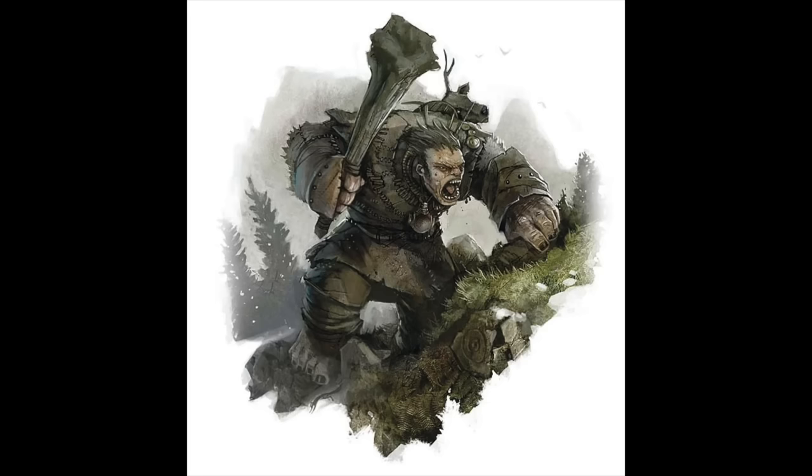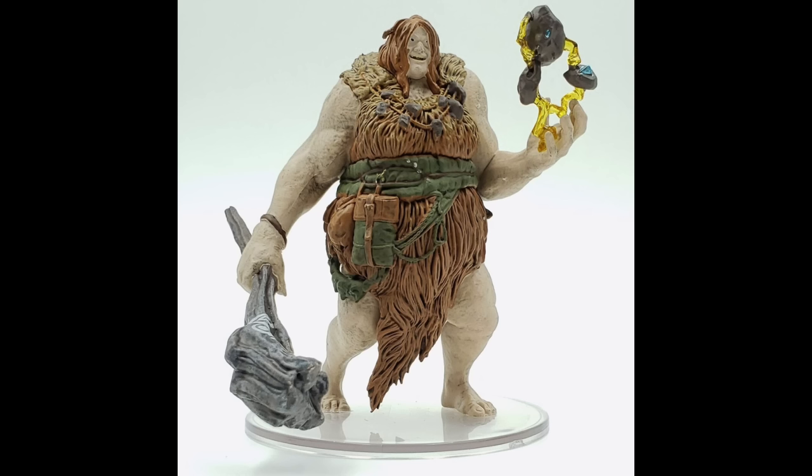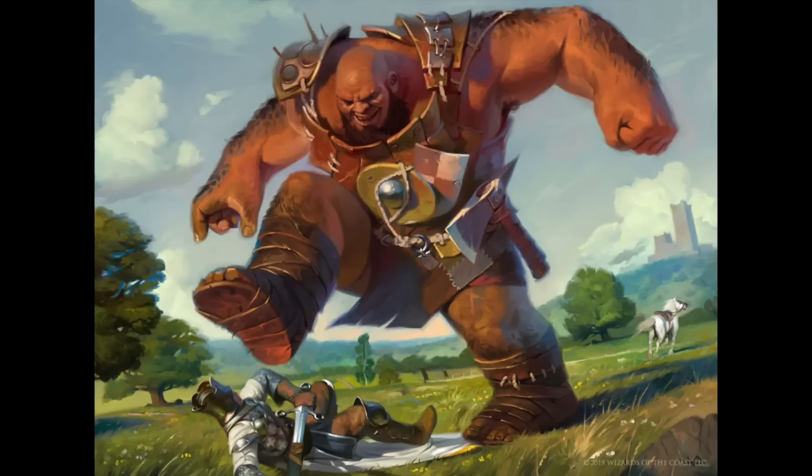The Avalancher has Legendary Resistance, a great club that deals bludgeoning damage and mysterious thunder damage, and magical stone bolts that it throws to deal thunder damage and restrain the target. Its hill rune gives it two other abilities: a stone avalanche with an area of falling rocks that deals bludgeoning damage and knocks creatures prone, and a hill rebuff — a reaction when the Avalancher takes damage — allowing it to blast the attacker with force damage, knock it prone, and push it 10 feet away.